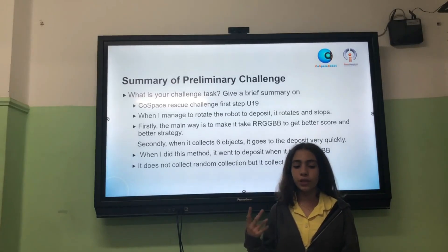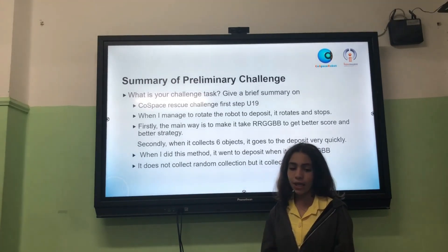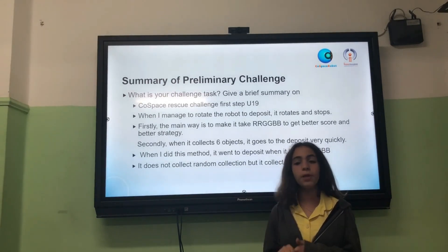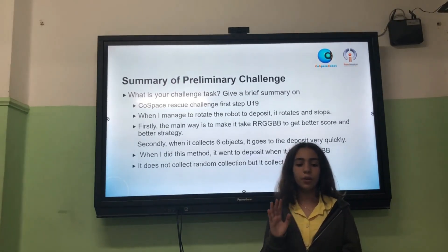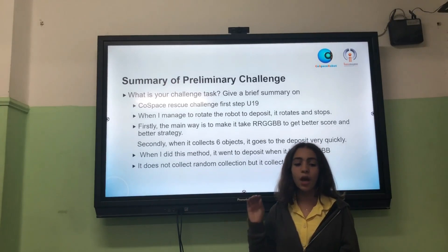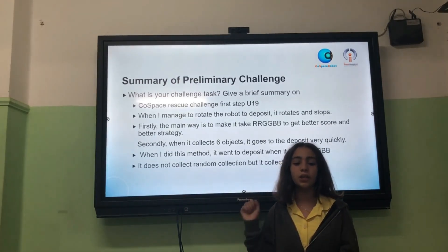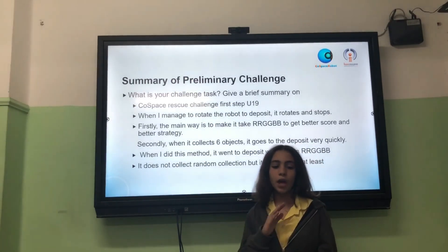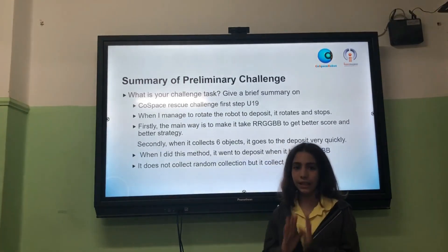When I managed to rotate the robot to deposit, it rotates 10 stops. Firstly, the main way to make it take double R, double J, double P to get a better score and better structure. Secondly, when it collects 6 objects, it goes to the deposit very quickly. When I did this method, it went to the deposit when it has double R, double J, double P. It doesn't collect randomly, but it collects R, D, P at least.